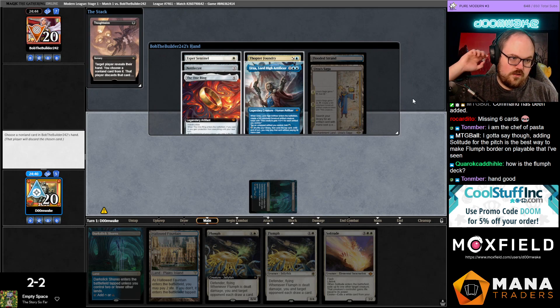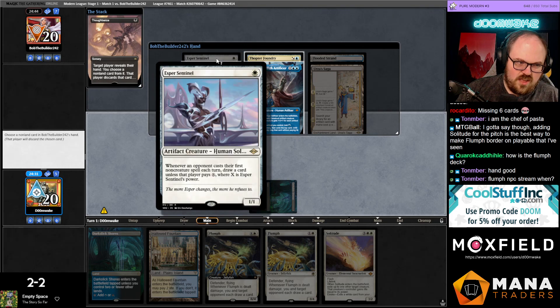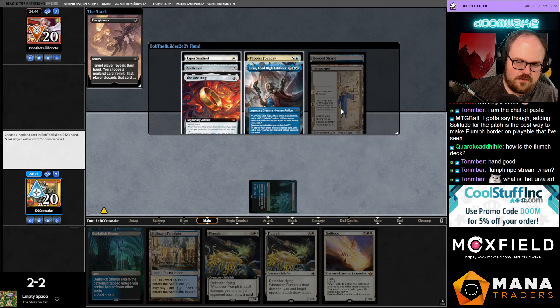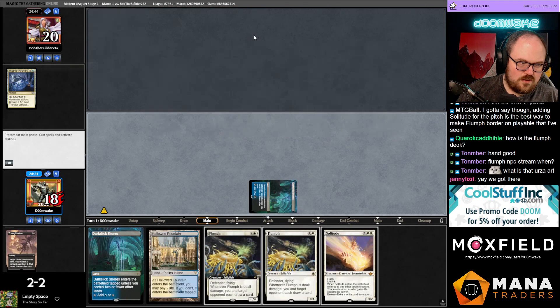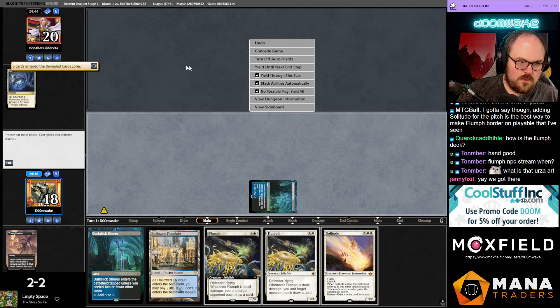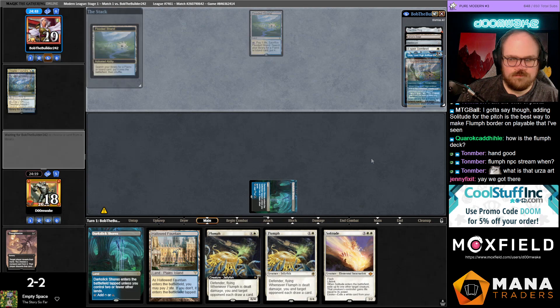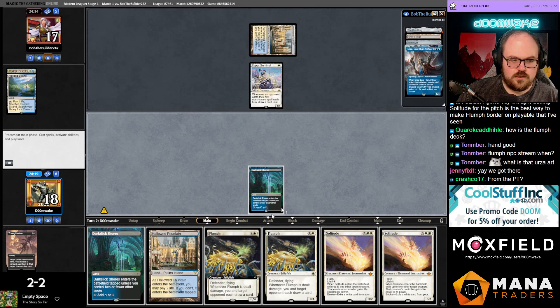Looking at my opponent's hand — Asper Sentinel, Nettlecyst, One Ring, Thopter Foundry, Urza. None of these cards stop my combo. The One Ring's not that annoying because I just have all creatures. I think I'm gonna take Thopter Foundry — it's close. Maybe there's an argument for taking Urza, but I do have Solitude for Urza. I just don't think I care about Sentinel with this hand.